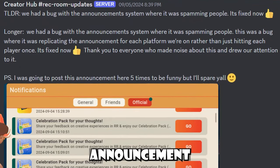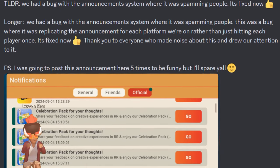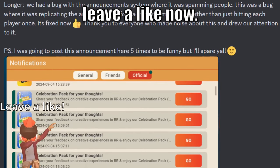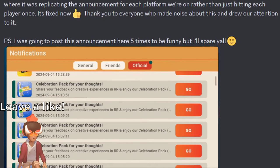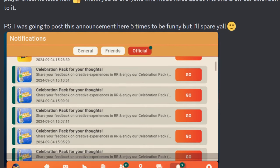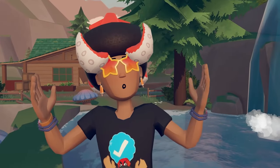Rec Room had this announcement talking about a bug that was happening with players' notifications. Essentially, they would just get spammed on their official notifications page. Rec Room had a bug with the announcement system where it was spamming people, and this was just a bug where it was replicating the announcement for each platform they were on, rather than just hitting each player once. It's fixed now, and thank you to everyone who made noise about this and drew their attention to it.